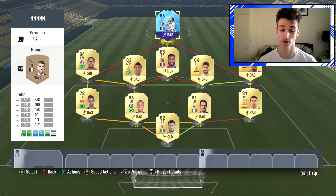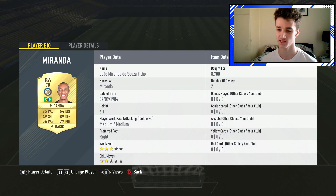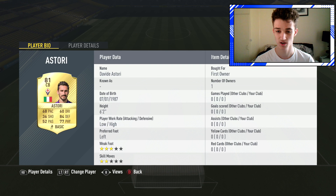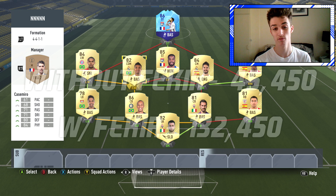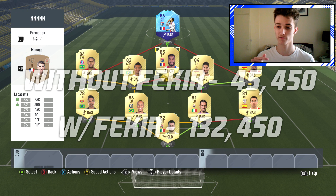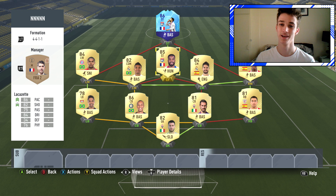Fekir looks to be an amazing card, I can't wait to try him. This is the team - it was pretty expensive. The new SBCs have come out for Kante and stuff like that so Miranda's shot up in price a little bit, but it's not too expensive, relatively cheap still. I'll put how much the team costs on screen now so you guys can see - I'll put without Fekir and with Fekir on screen. This is the team we are going to be using. My camera is about to die so I'm going to have to recharge, and then we'll go into a live game. Let's jump into the gameplay.